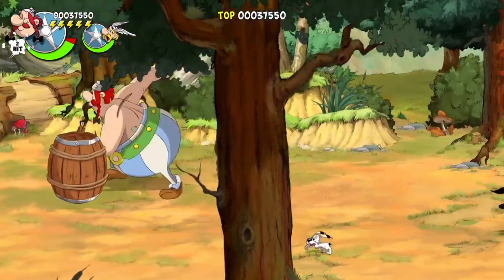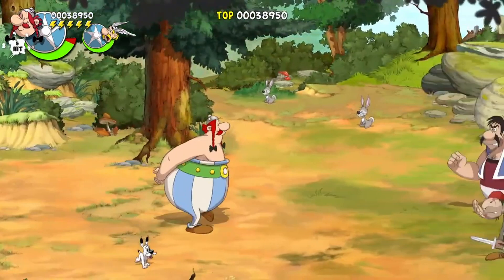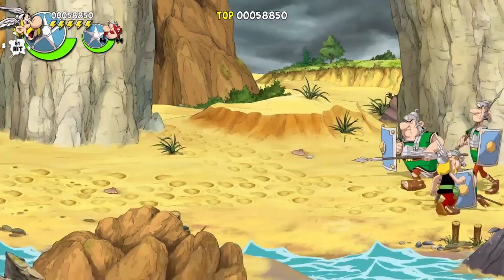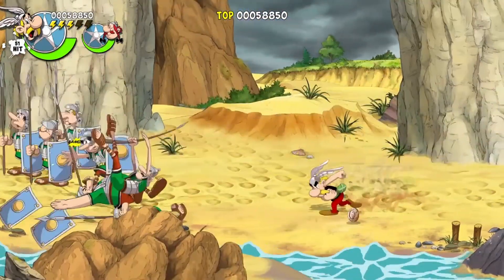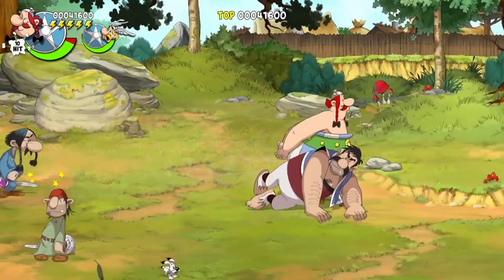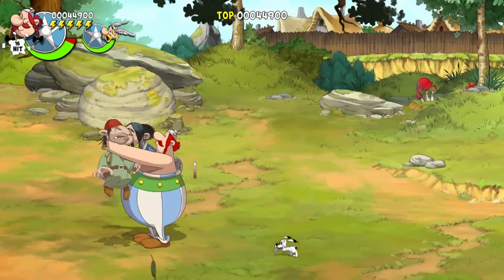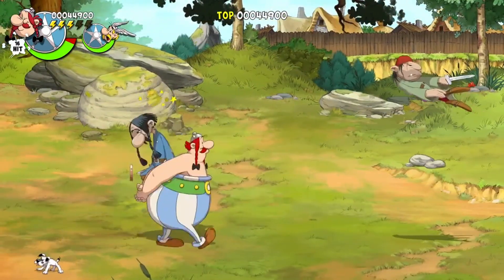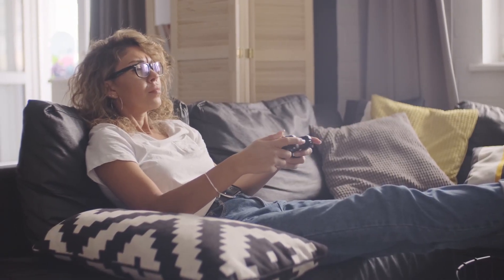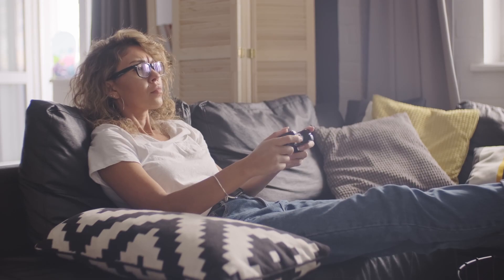Prioritize the more deadlier enemies, for example the Brutes and Gladiators. These are a pain as they will charge at you and if hit they will take off quite a bit of health. Asterix's grab is perfect for crowd control as once an enemy is grabbed he will swing them around and knock all enemies nearby down. I would not recommend doing the same with Obelix as his grab leaves him wide open for attack. Lastly you can hit enemies who are knocked down so take advantage of this to get those extra slaps in, especially when it comes to the bosses and Brutes.